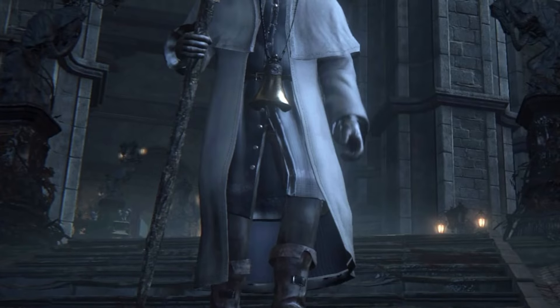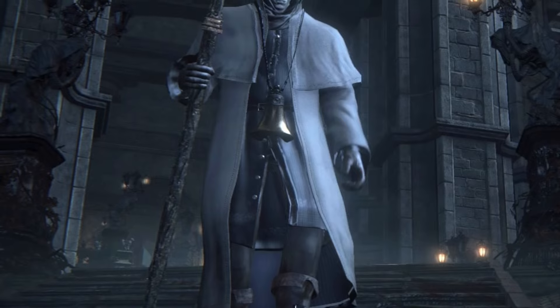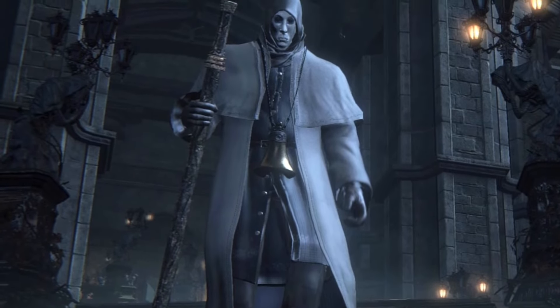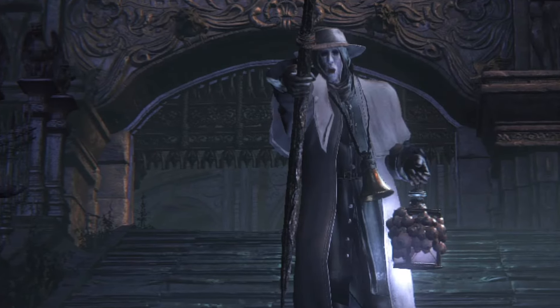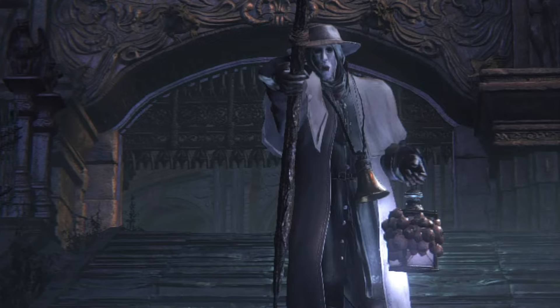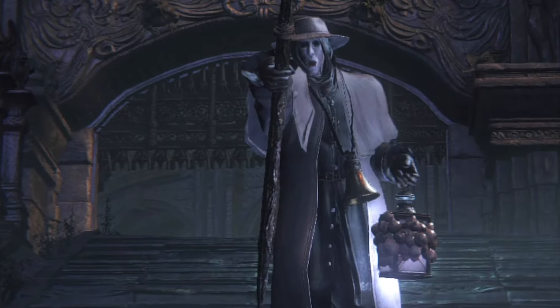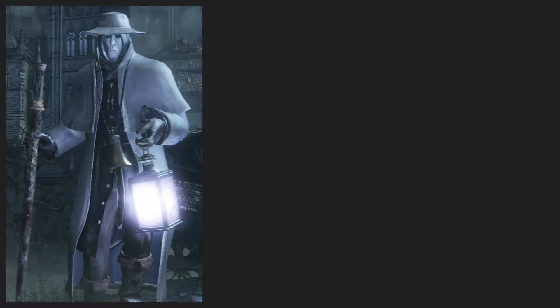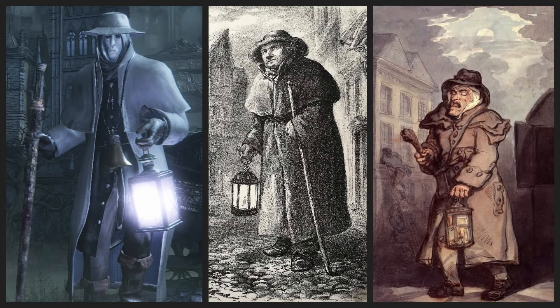There are slight variations in the design of the different church servants, but we encounter two iterations of servants regardless of the path we take in Cathedral Ward. One is hooded and carrying a staff. The other dons a wide-brimmed hat and carries a staff and a lantern. A bell can be found hanging from the necks of both servants. These details are giveaways, letting us know right away that the church servants are based upon the night watchmen or bellmen of the 1700s and 1800s.